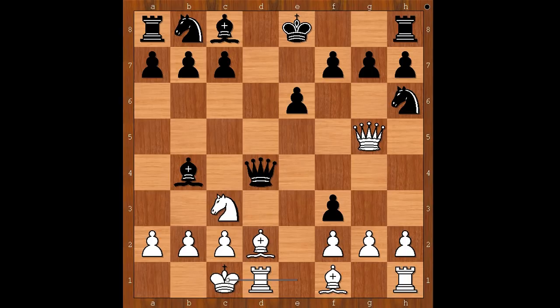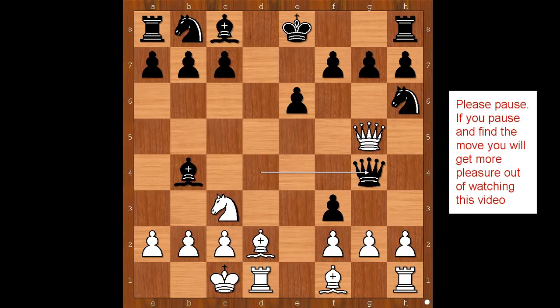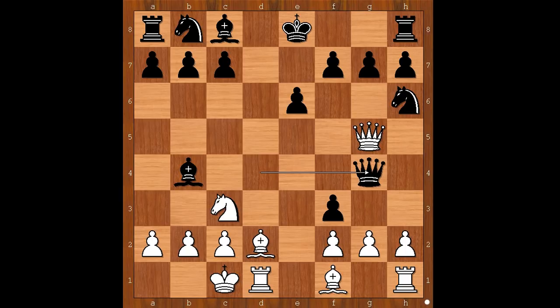Black to move. This is the most critical position of the game. The player with black pieces was worried about the position of his queen, because the queen is on the same file as the white rook. Probably the best move would be bishop to e7, attacking the white queen. The player with black pieces followed the general rule: if ahead on material, exchange queens. Should white take the queen or play something else? Please pause and find the best move for white. Did you pause? What did you find?